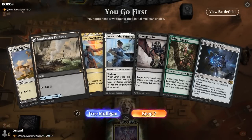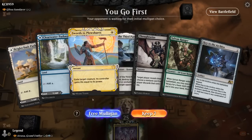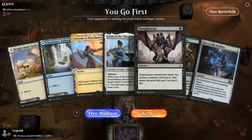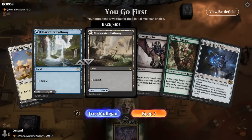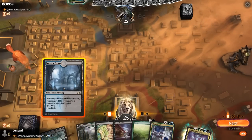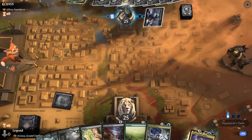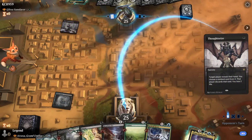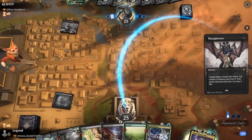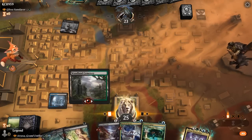We're on the play against Glissa Sun Slayer, so enchantments aren't safe. Our hand leaves a bit to be desired. We like the cheap interaction with Thoughtseize and Swords, but we don't have green mana for Sylvan Ranger to hit our land drops. After mulligan, this is better — probably no need to duress on turn one. If our opponent goes for a turn-one Thoughtseize, I'm regretting not duressing first. The opponent takes our Explore.